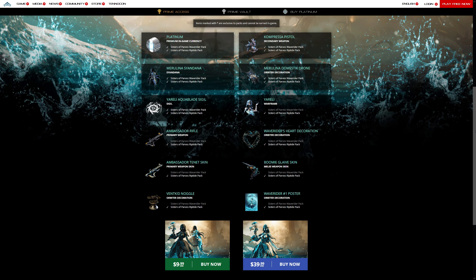Hello everybody and welcome to just a very quick video, because today we're going to be doing a giveaway for the Sisters of Parvos Riptide Pack. This is the $40 one that you can get and it has 450 Platinum,